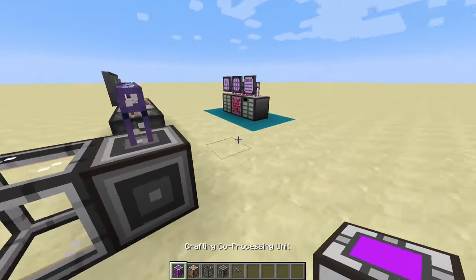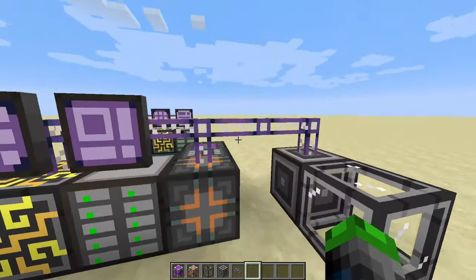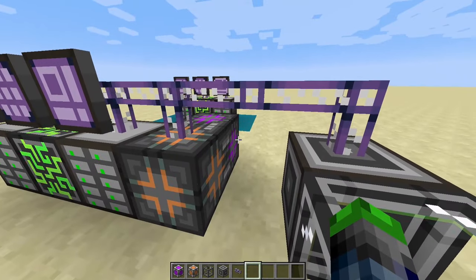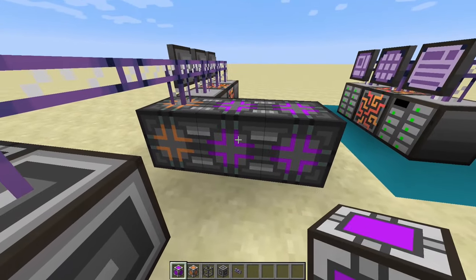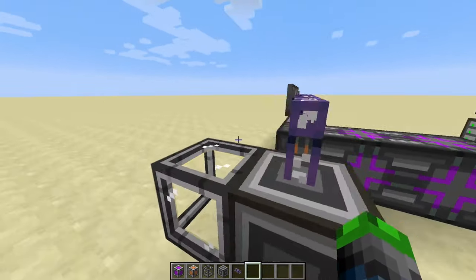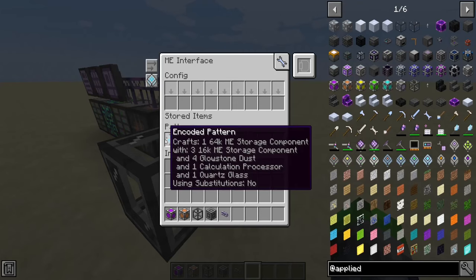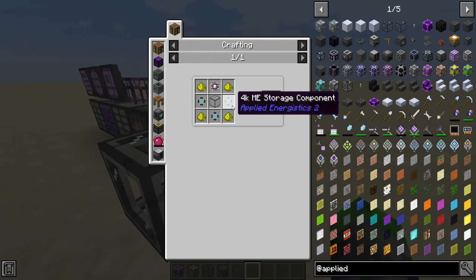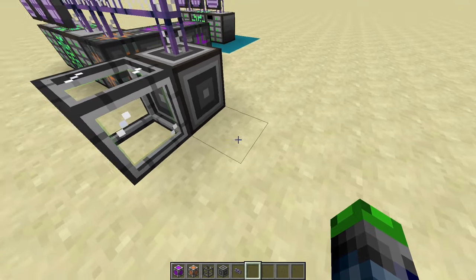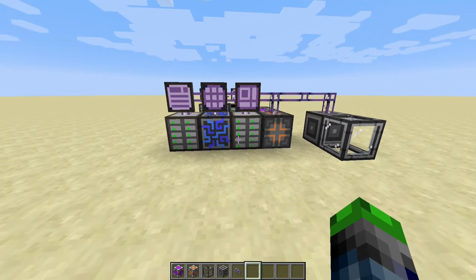The co-processing unit — if your crafting recipe requires that two or more things are assembled, this will allow it to assemble those at the same time it's assembling the other one. So if you want to have another one like that, you can have three different things crafting at the same time. If you had three patterns that all needed to feed into crafting a 64K, and you had the recipe for a 16K in there, it could make those simultaneously with two different molecular assemblers, making auto-crafting even faster.